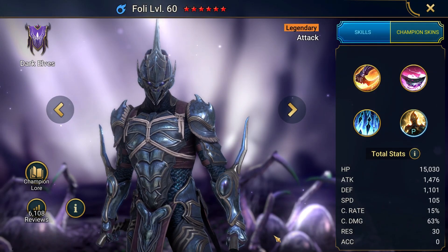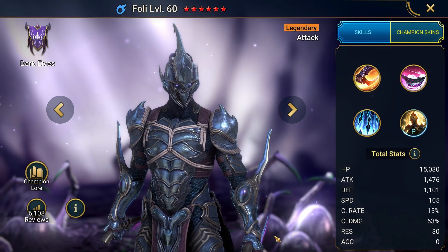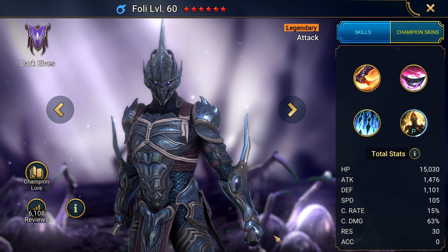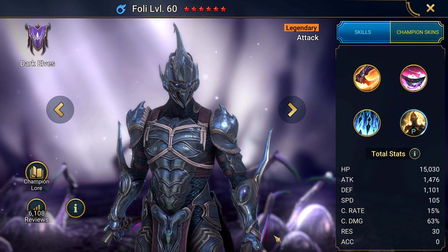Hello everyone, this is Omega Zula's channel, and today I want to show you the abilities of this hero and how their animation looks like. Foley is a magic affinity legendary from the Dark Elves faction, with damage based on his attack points.